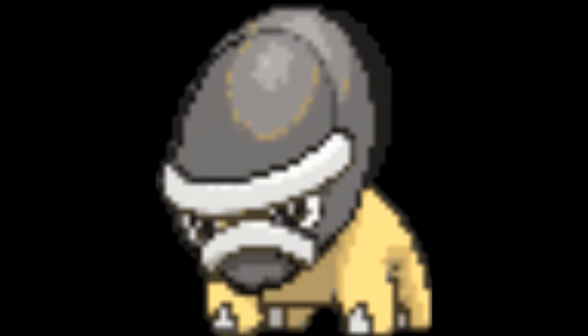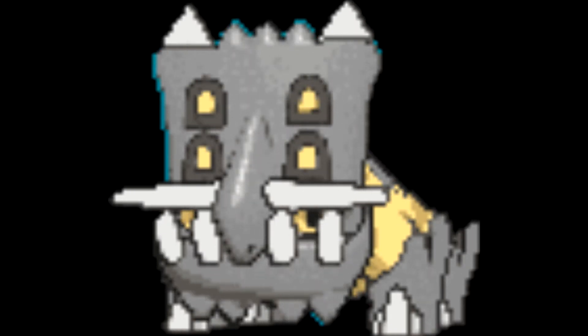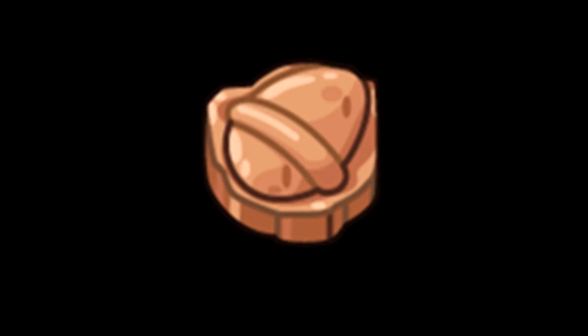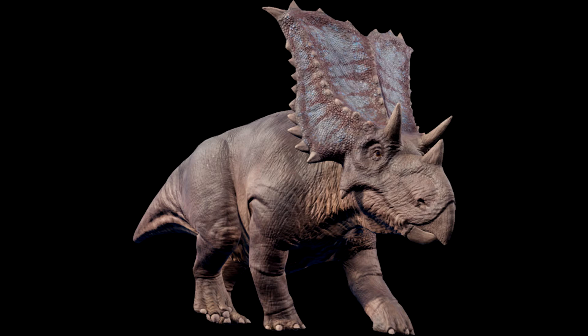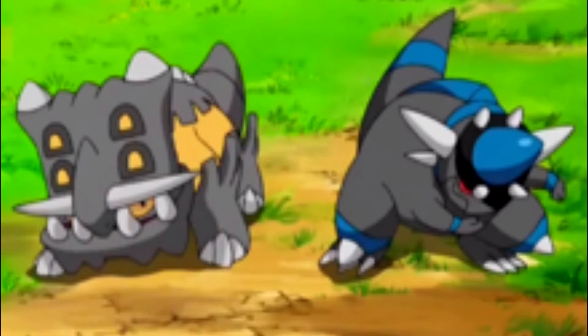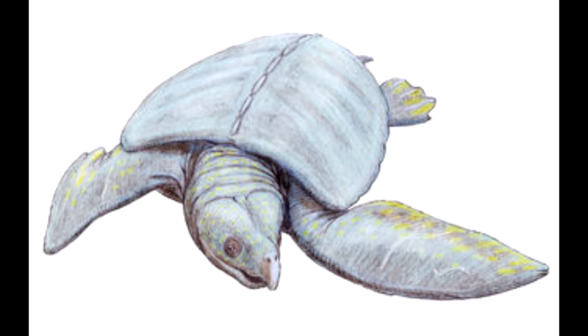Shieldon and Bastiodon: Steel type. I feel these two are pretty self-explanatory — come on, look at them, they have a steel wall for a face. Steel type is the only type that really fits. With the fossil being named Armor Fossil, the fact it's based off of Chasmosaurus — known for a big crest protecting their neck — and the steel-like tusks found on this Pokémon, this is a no-brainer. Given that Cranidos is a single type and both are from the same game, it's understandable that Shieldon and Bastiodon also have a single type.